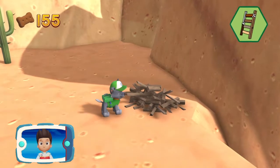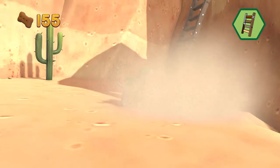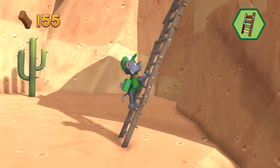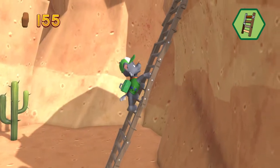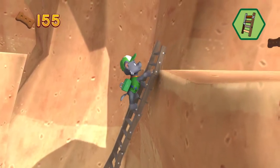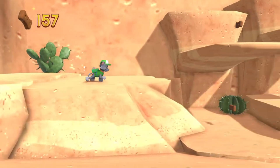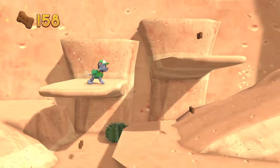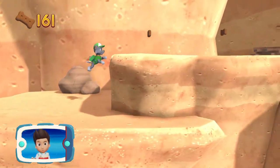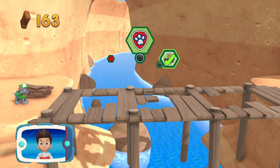Choose which pupability to use. Way to go! Pawsome climbing, let's keep moving! Collect all the pup treats you find to earn pup treat awards when you get back to the look-out! Pick the pupability that you should use — you did it!